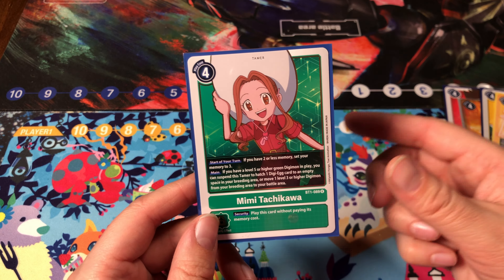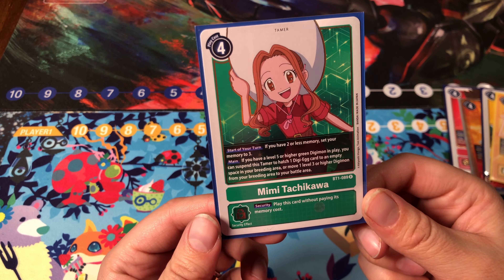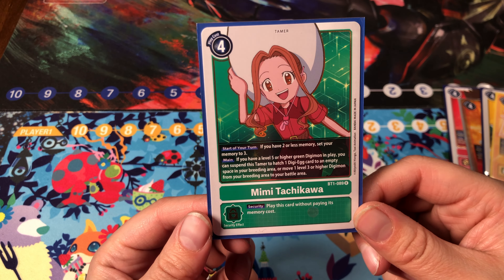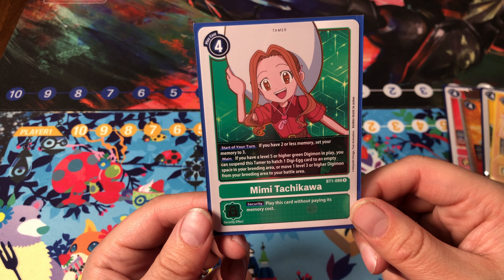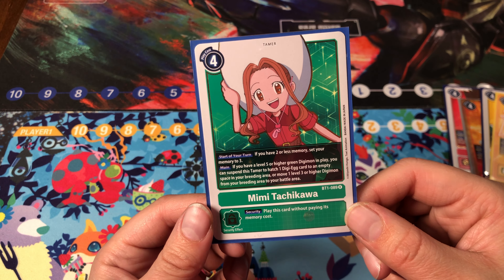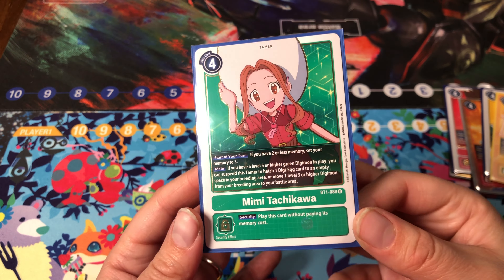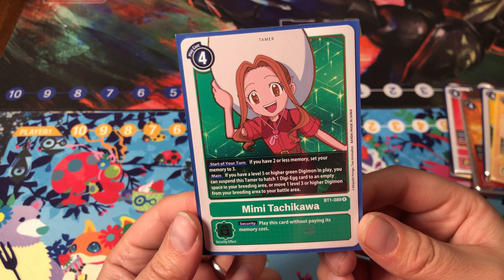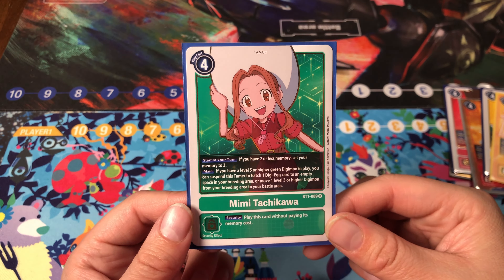Mimi is a tamer that continues to remain relevant with each new green support. She can also be useful in decks like Imperial Dramon and Examon, as well as other archetypes. She can set you up for your next turn, bringing an extra body to potentially swing for game. Plus, she's a memory setter — just a solid and powerful tamer.